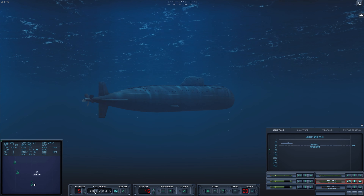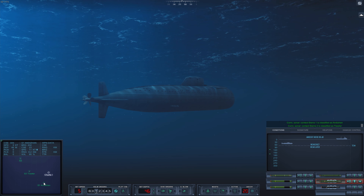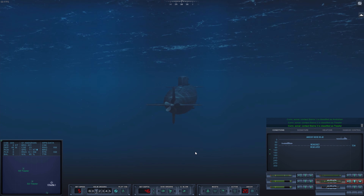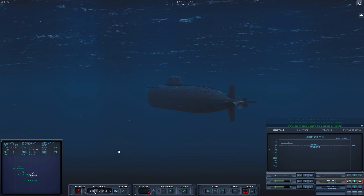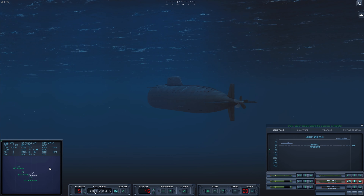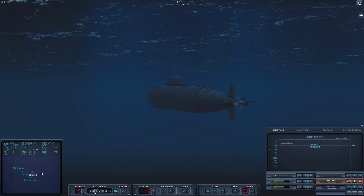Sierra 1 — we know the exact position of the contacts. A trawler. A freighter. And Sierra 3? Another trawler. This is bad. There is most likely an enemy submarine in the area, and I have no clue where it is.